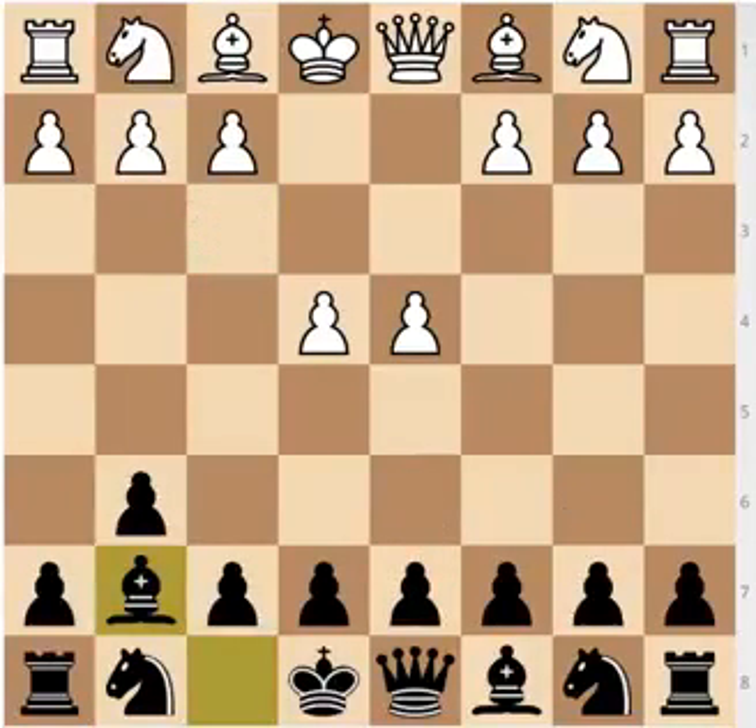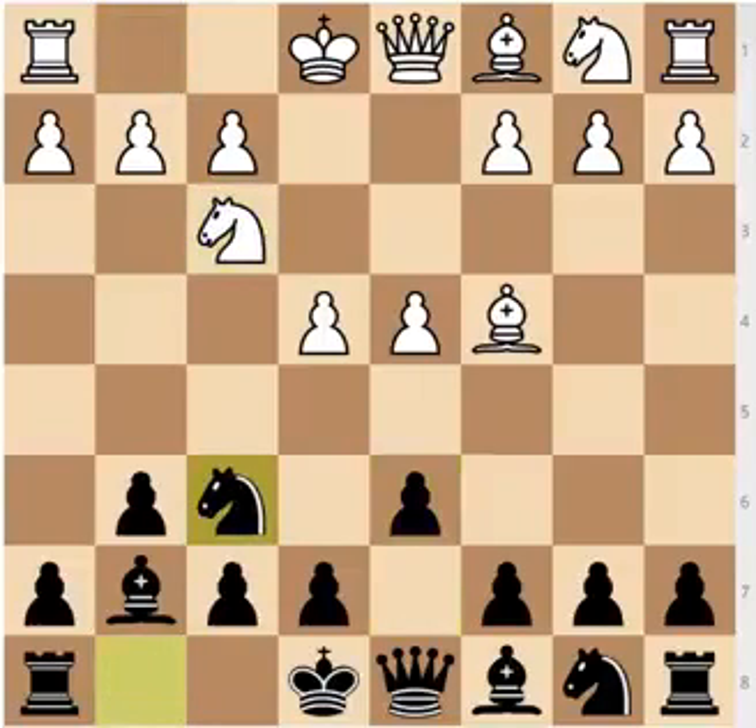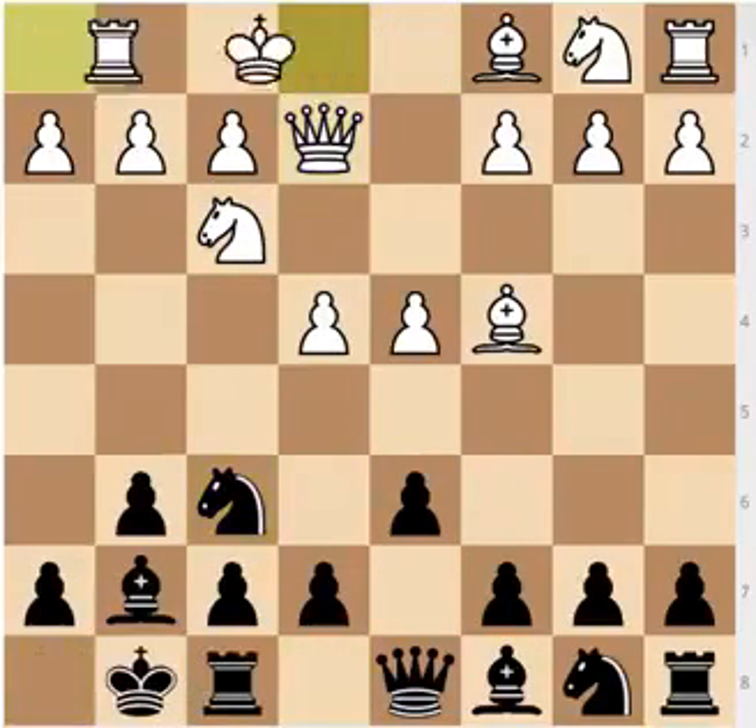Another way for White to play, and probably one of the most aggressive, is bishop to c4, the bishop attack — looking at the weakness on f7, which is especially weak since the knight isn't on f6 yet and you don't have an option to castle. So after d6, knight to f3, knight to f6 is the best move, and this is now very similar to the Pirc Defense. Qe2, castles, castles. You can see that White has more space, more piece activity, and Black is still to break through in the center.